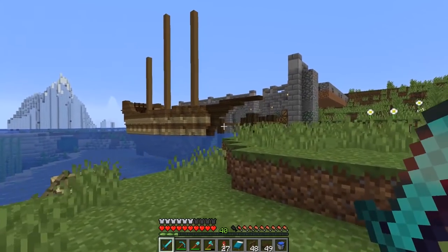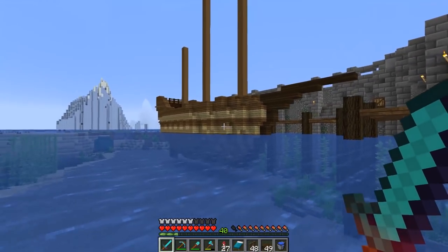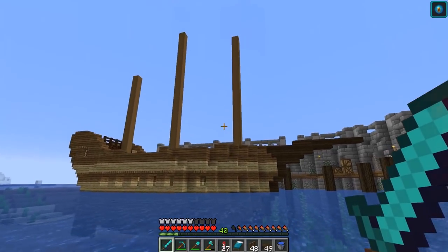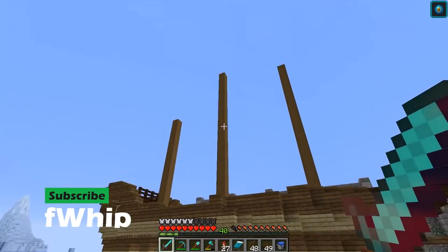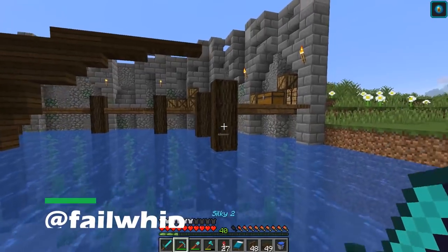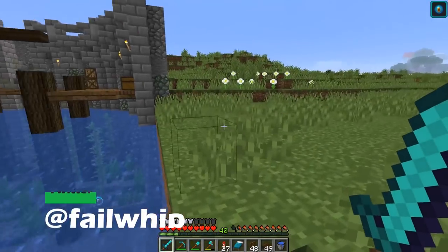Hey everybody, welcome back to Building with Whip. Last episode we started working on this big old boat, and in today's episode I'm very happy to say we are hopefully going to be finishing it up. We've got a lot of things left to do — the whole interior of the ship, the sails and masts, and all the little bits of decorating to make it fit in here a little bit more.